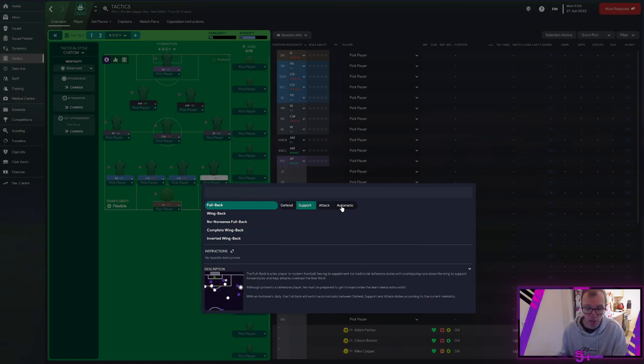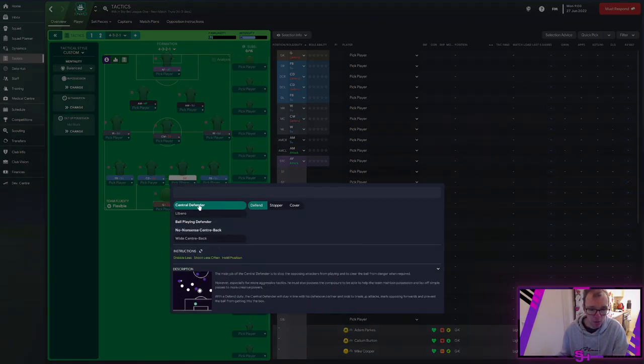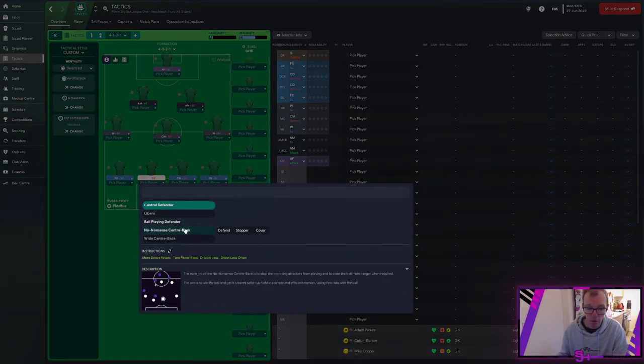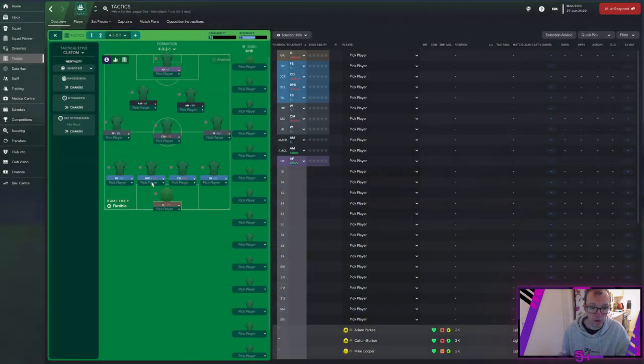For centre back you can look at the player roles. We've got no-nonsense centre back — a defender that just clears lines and gets it to safety — or a ball-playing defender who wants to play out from the back. I'm going to leave it on default for now for the purpose of the video.